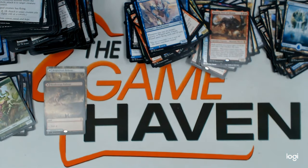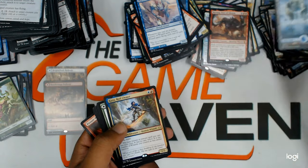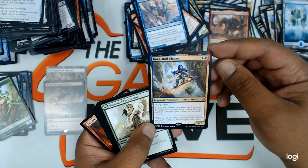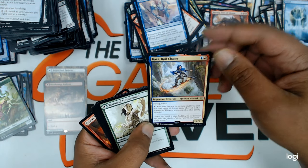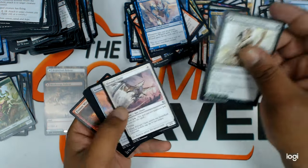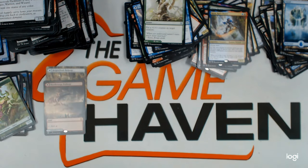One more pack. A flip card. Full art basic island. Akaza, Royal Chaser — I haven't tested this in Wizards, but hopefully it's pretty good. Uncommons. And that's it for this box. A lot of good pulls.